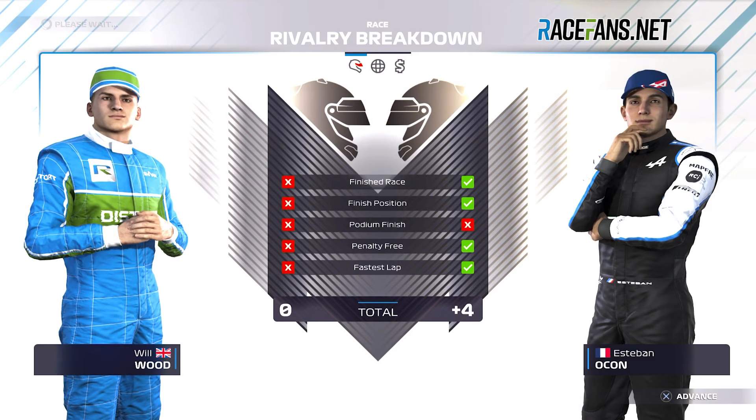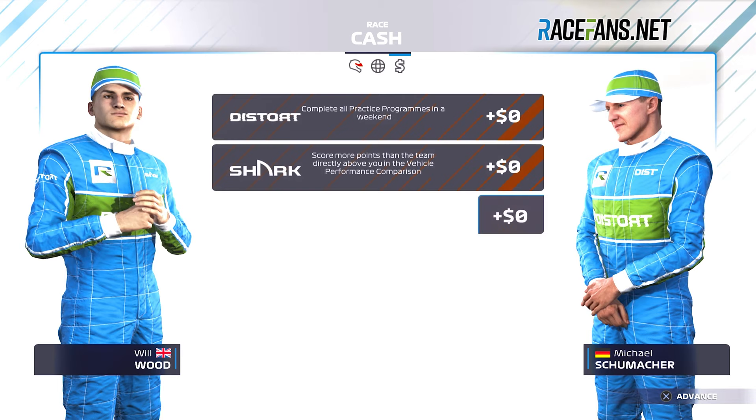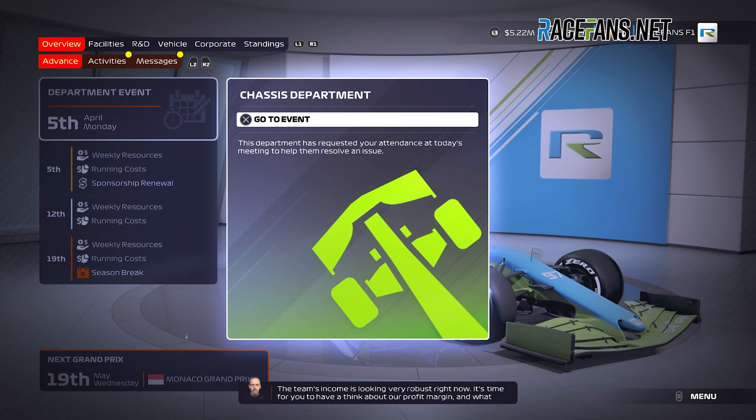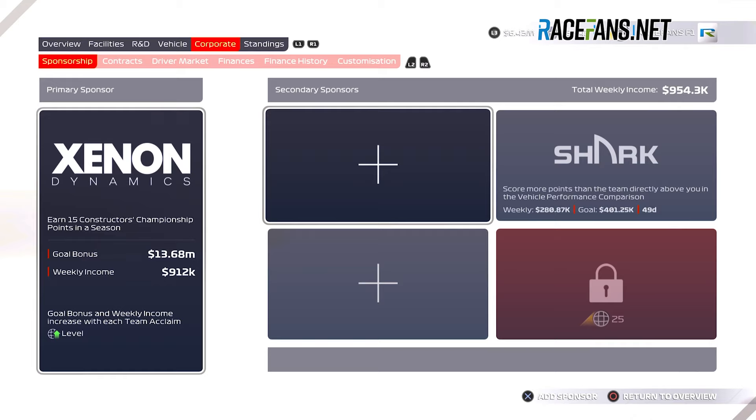With all the focus on Breaking Point, how have the other main single player modes in F1 2021 evolved since last year? After its debut in F1 2020, My Team returns to allow you to create and manage the 11th team on the grid. But if you were hoping for major improvements for its second outing, you're likely to be disappointed — everything in My Team operates in fundamentally the same manner as last year, with only minor enhancements.